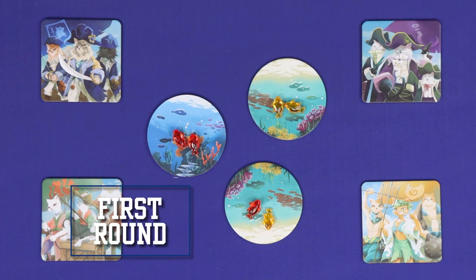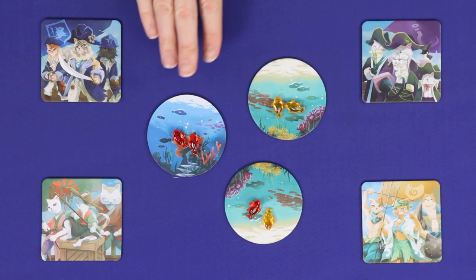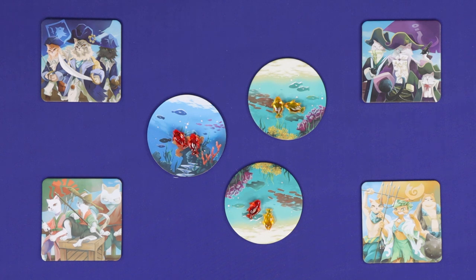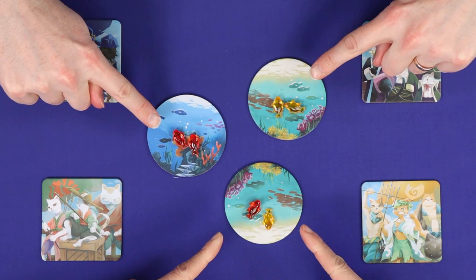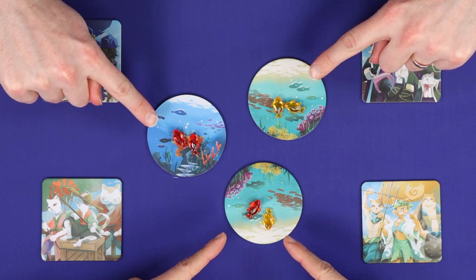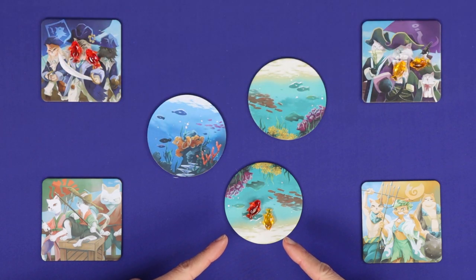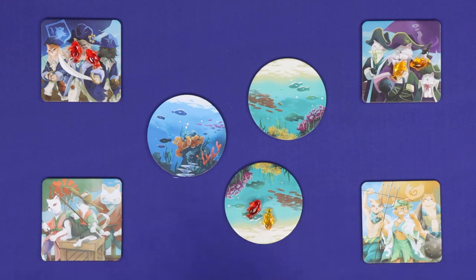Ahoy Kitten is played in rounds, and in each round players will lay simultaneous claim to a tile full of fish, trying to earn as many fish as possible. The first round is very simple — the only tiles to which claim can be laid are the circular tiles in the centre of the table. On the count of three, all players simultaneously point at one ocean tile. If you are the only player to point at a specific ocean tile, you get all of the fish on that tile back to your character tile. If more than one player is pointing at a specific tile, no players gain anything from that tile. And that's the end of the first round.